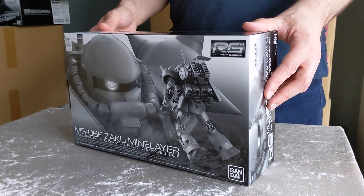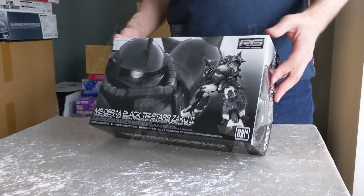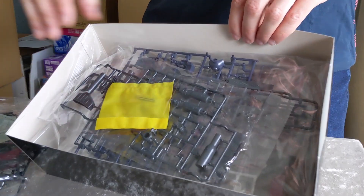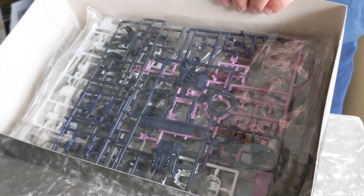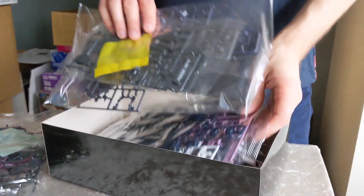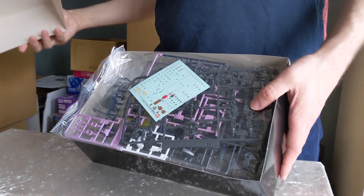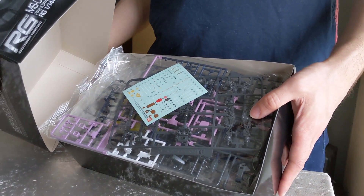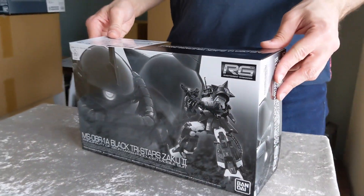The RG MS-06R-1A Black Tri-Stars Zaku II is another reissue leftover stock — it's now gone as well. This is another 1A variation with the Black Tri-Stars' colors. Water slides probably exist for this on one of the GD sheets, around GD111 or GD113. Like the Eric Mansfield we saw earlier, it's completely sold out since it was leftover stock. Bandai started selling triple bases with the GP01s and Banshees as a package deal with specific-size orders.